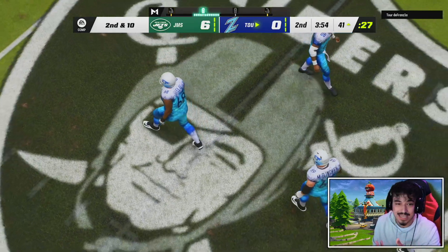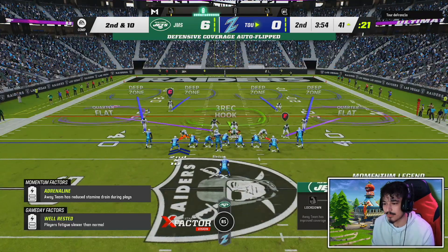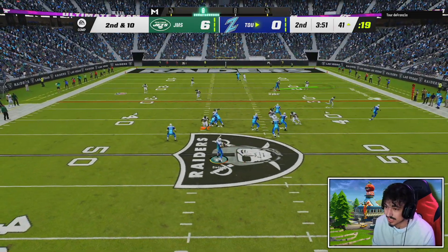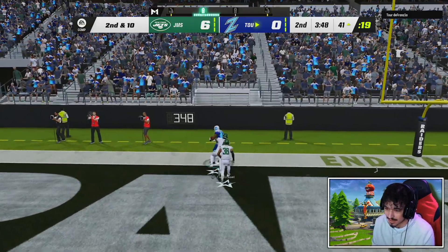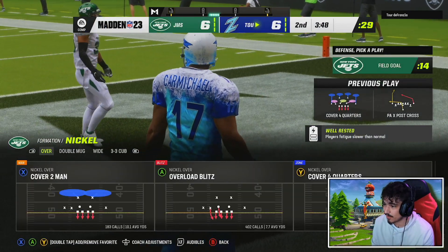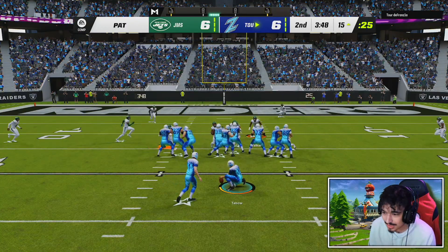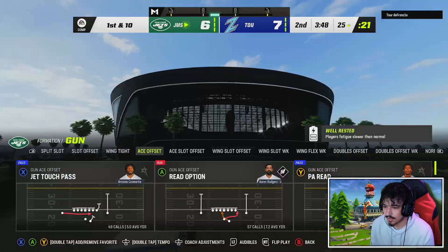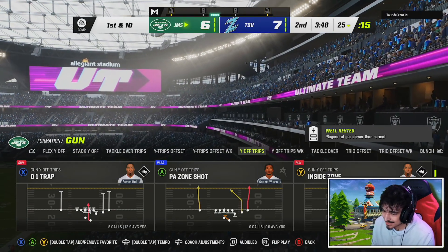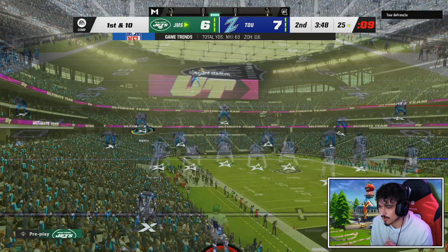Going back to golden tickets — you're only saving one AP in a lot of scenarios, and we already have super cheap AP. I kind of wish they went with an X-factor route on golden tickets, the same way AKA cards existed. Hopefully we don't give up a KO — touchdown! Chuck Clark made a play, had a KO on that play. Kicking a field goal in April is crazy, man. Back on offense with what many say is one of the most potent offenses in Madden 23.